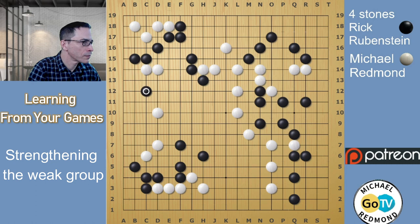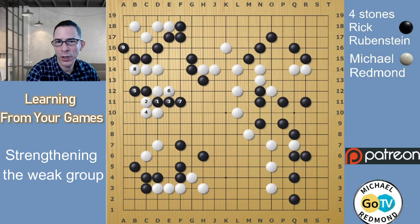Black invades here. Black played the connection immediately — it might have been better for Black to wedge here. White captures the one stone, and this is the ladder, so this is good for Black. White connects and Black can play down — this is a bit of a problem in the corner. With this move forcing towards the corner, Black is going to have a ko here. So wedging might have been a stronger move.